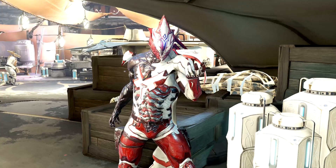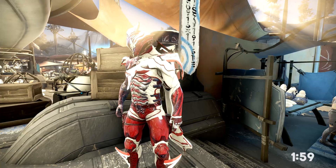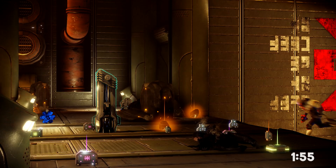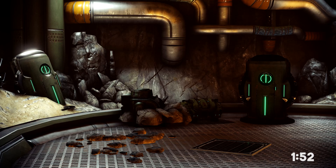First off, Alloy Plate. The best place to farm that is on Draco, Ceres. It's a survival mission and they tend to work really well for resource farming. Pro tip with any survival: explore the entire map and loot every single box and locker you can find.